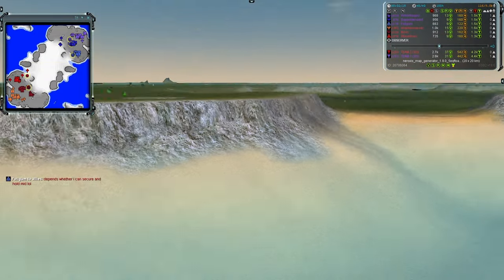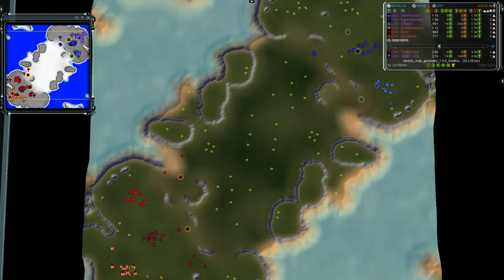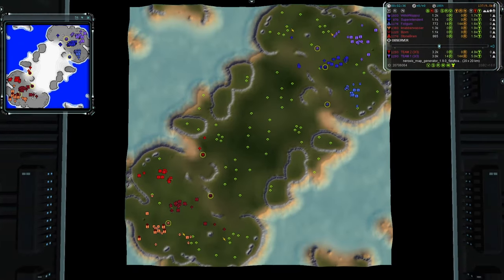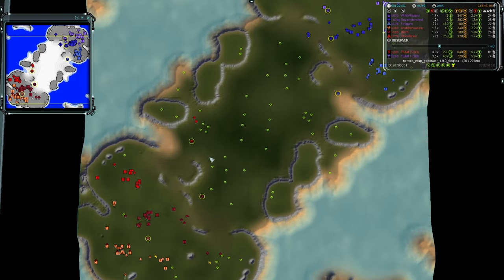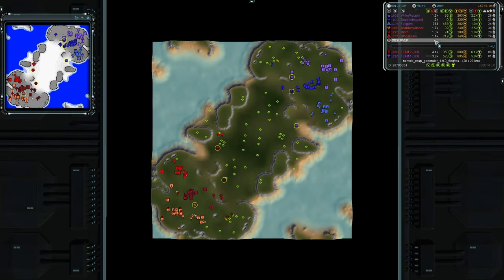There's a decent-sized cliff that'll block a fair amount of shots. The most effective naval approach would be team two taking the south water and team one taking the north water to deal damage to the opposing main bases. All six comms are leaving their bases — all three on team one and all three on team two are on the move. Nabberwasher is a little slower, so he'll get to his expansion a bit later than his teammates.